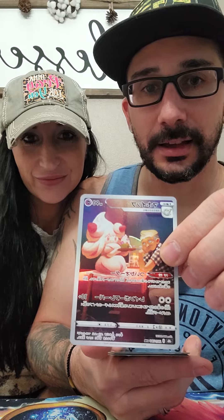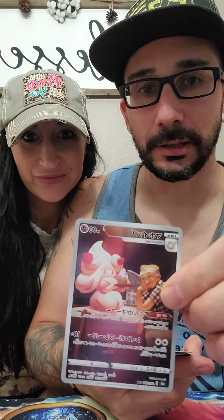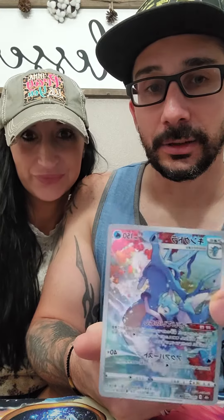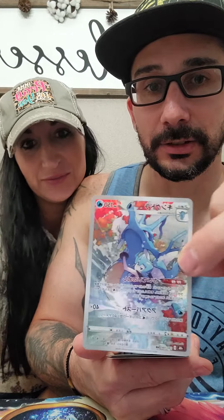Then we have Café Master and Alcremie — that's cute too. Then we have Kingdra and, I want to say, Misty — Trainer Gallery. Kingdra and Misty.